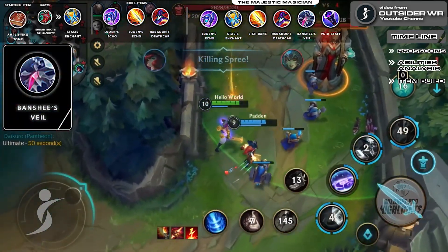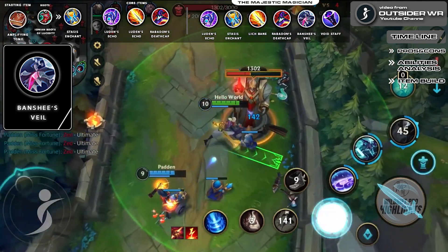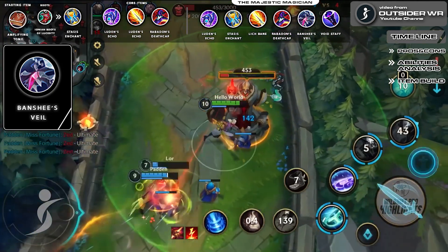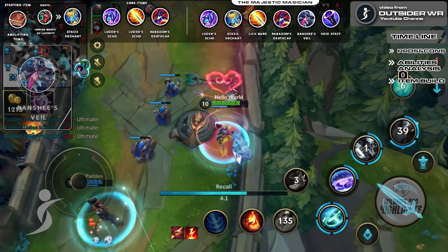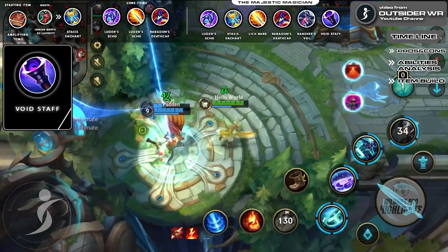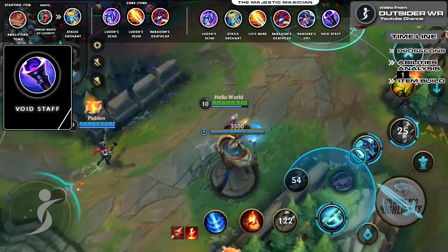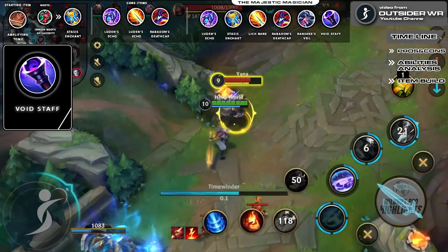Banshee's Veil: as mentioned earlier, Ekko has to constantly dive into the action. This item will be of great help when it comes to countering crowd control, allowing him to swiftly get back rather than getting stunned or rooted. Void Staff: even if opponents build a high magic resistance build, fret not — this item will allow you to shred any MR and help you take down tanky champions in no time.